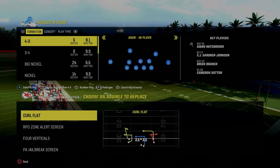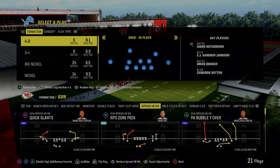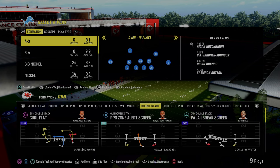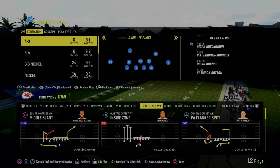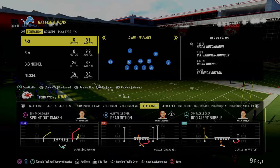I'm not going to go through all of the audibles — you can see the formation specific breakdowns for what we'll recommend. In general, the base formation is honestly up to you. I really like coming out in the trio offset or the trio offset weak formation and then audibling into the rest of my plays.